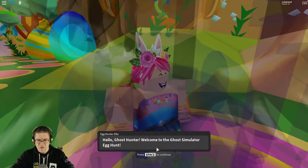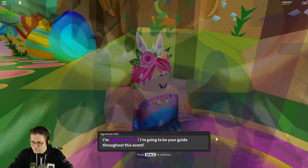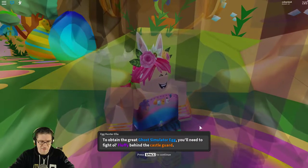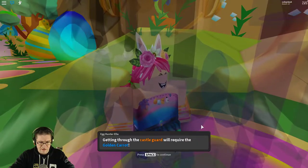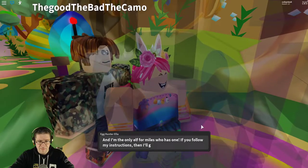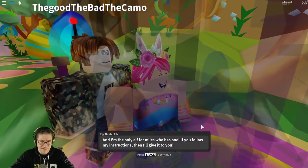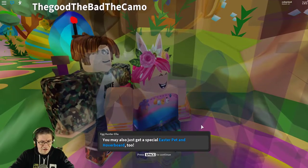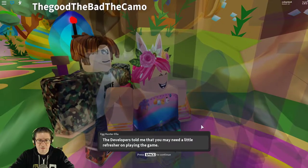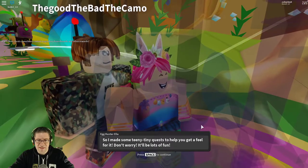Hello ghost hunter, welcome to the Ghost Simulator egg hunt. I'm egg hunter Ella and I'm going to guide you through this event. To obtain the ghost simulator egg you need to fight Old Fluffy behind the castle guard. Getting through the castle guard will require the golden carrot, and I'm the only elf for miles who has one. Follow my instructions and I'll give it to you. You may also get a special Easter pet and hoverboard.